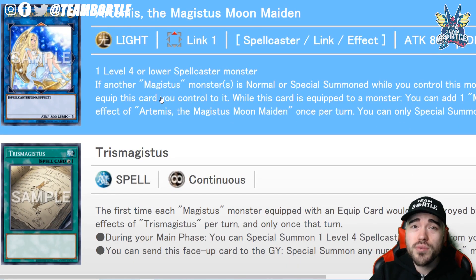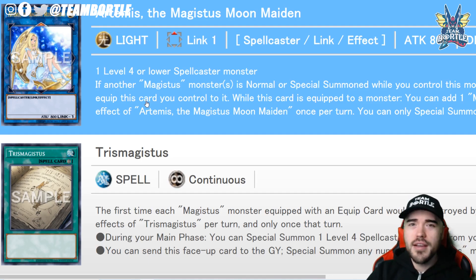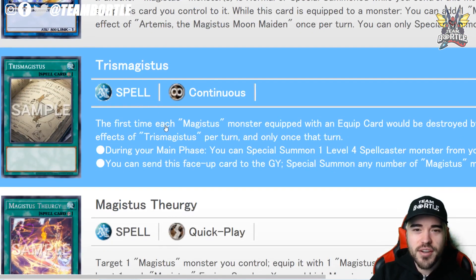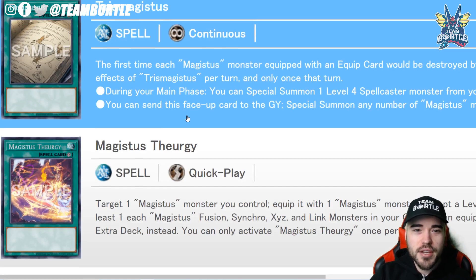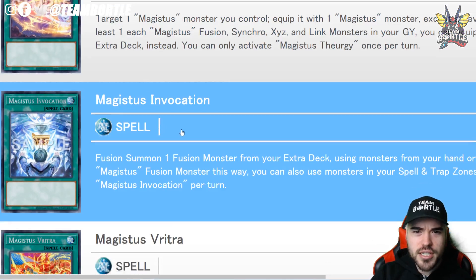This set is due to release on the 17th of December, so we have about three weeks until it's legal for tournament play, remote duel, and online format. We also have Tries Magicist, a spell for the Magicist archetype.